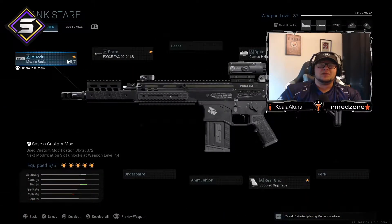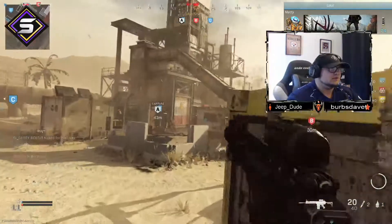Here's the class setup for the Blank Stare variant of the Scar — let's get straight into the attachments. First we have the muzzle brake, then the Force Tack 20 inch LB barrel, then the canted hybrid scope — so it has two scopes on it — the FSS Close Quarter Stock, and the Stipple Grip Tape. These attachments make the gun an absolute menace on the battlefield as this gameplay has shown, so let's get straight back into the game.